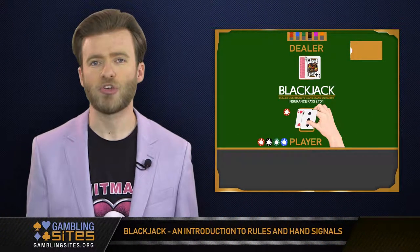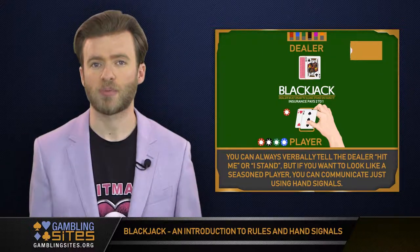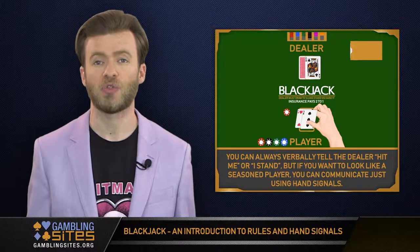In either game, you can always verbally tell the dealer "hit me" or "I stand." But if you want to look like a seasoned player, you can communicate just using hand signals.